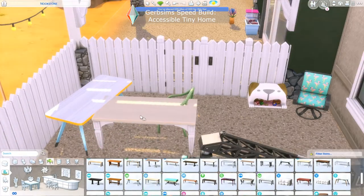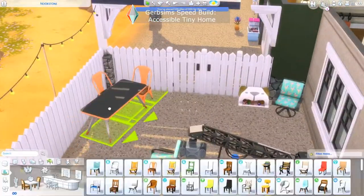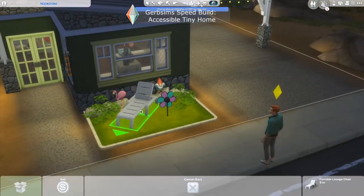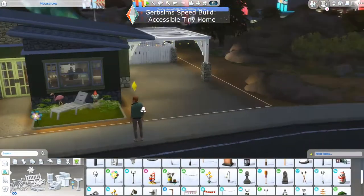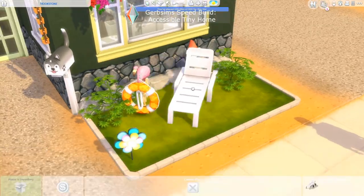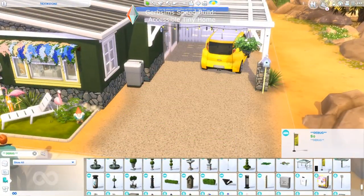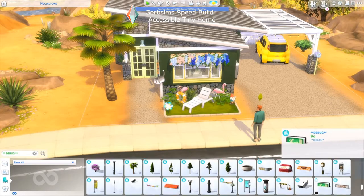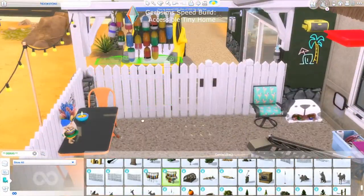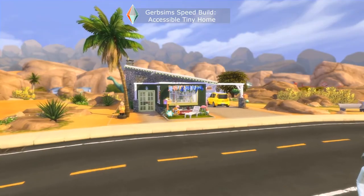The outdoor spaces were very important for this build because there was no dining room space inside. This area outside now serves as the dining room, the therapy pool, and just fun space to relax. I put a lot of twinkly lights outside and really wanted the exterior to be fun and funky — a place you wanted to spend time, because although the inside is really nice it can be cramped in a tiny home. I also included a car that could be handicap accessible, and I'm really glad we got those debug cars.